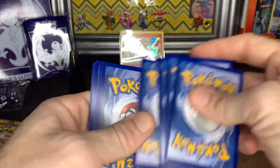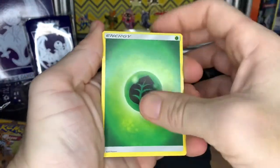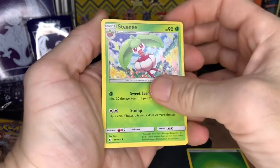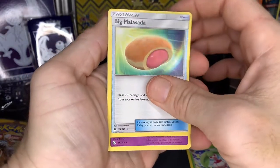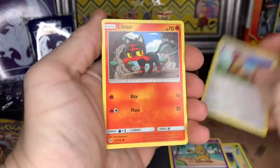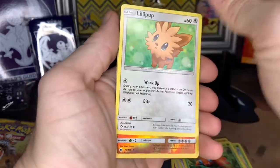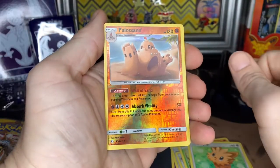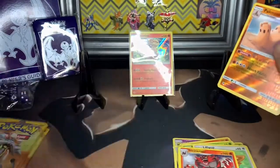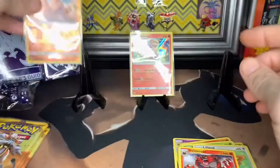Oh geez, these just want to fall apart. Okay, we got a leaf energy, a Steenee, a Big Malasada, Hypno — look away, don't mind getting hypnotized — Pangos, Litten, Pharah, Paras, Lillipup, a reverse holo rare, holo Solgaleo and Incineroar non-holo. I guess my luck has come back — of not getting good cards. But watch, these last three packs: hit after hit after hit — let's only hope for it.